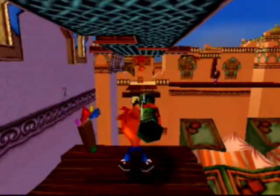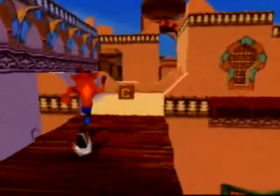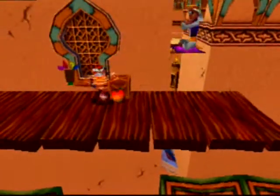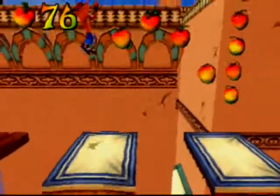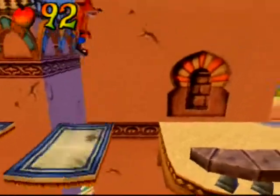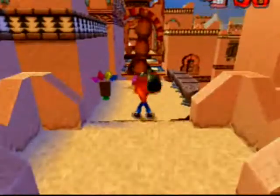We'll shoot our Aku Aku. We don't have to worry about that scorpion. Oh, we don't even have to mess with that guy. Alright, following the trail of fruit, we find a box. Yay! 58 guys! Just ridiculous.